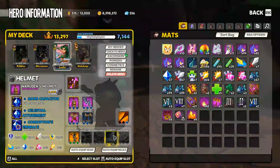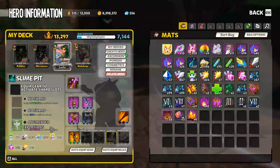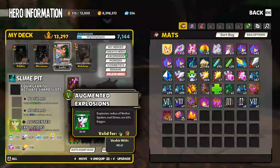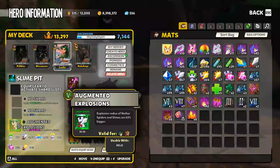First things first, we've got to build our slime pits out. We've got this new shard, which is a converted version of the Spider Shard for the Mercenary. It's now called Augmented Explosions and it works on the spiders and the slimes — explosion radius of Nether Spiders and Slimes are 65% bigger. Although instinctively I want to test the AI by putting more range, I just don't want to give up the mass destruction double stack, so I'm going to go with shorter range and check out Augmented Explosions.